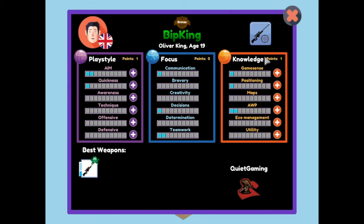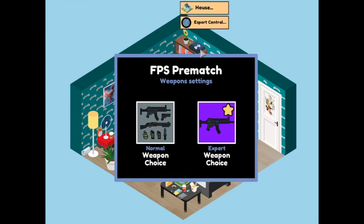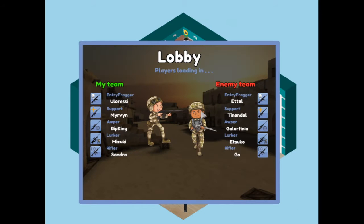So I want to go in and apply that point. We've got two in AWP already. Because it's an expensive weapon, I'm going to put a point in eco management. It looks like we've got one in playstyle as well, and since we're going defensive let's go for one of those too. Now we can jump in and play with the AWP.